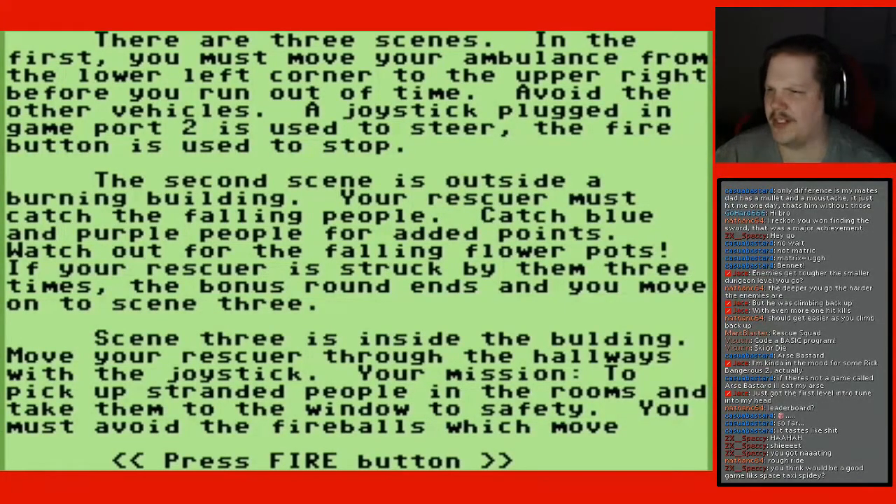Second scene is outside a burning building. Your rescuer must catch the falling people. Catch blue and purple people for added points. Watch out for the falling flower pots. If your rescuer is struck by them three times, the bonus round ends and you move on to scene three. It can't be a bonus round and the second scene at the same time. Great instructions.